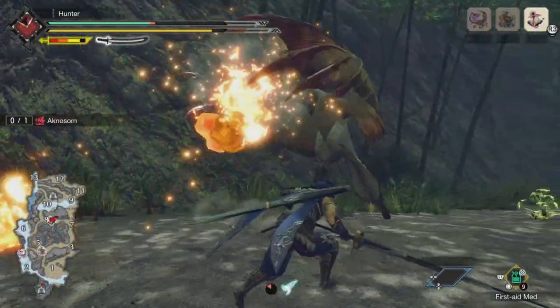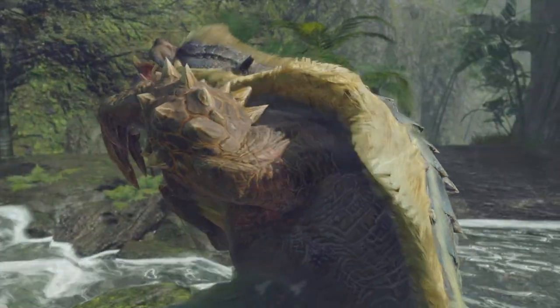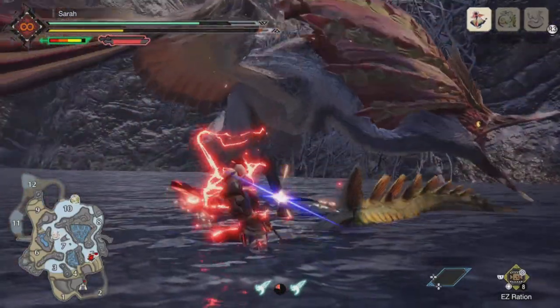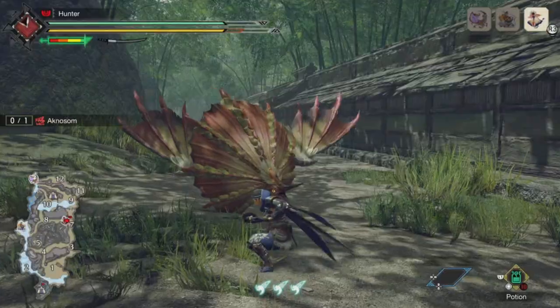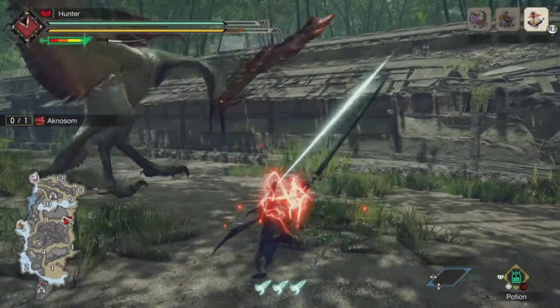Acnosome is, relatively speaking, far more dangerous than monsters like Great Baggi or Azuros. Acnosome is reliant on slow setup attacks that lead into powerful and quick finishes, along with unorthodox methods of confusing the player. The first thing to look out for is Acnosome's kicks — the first one we're looking at is called the flip kick.